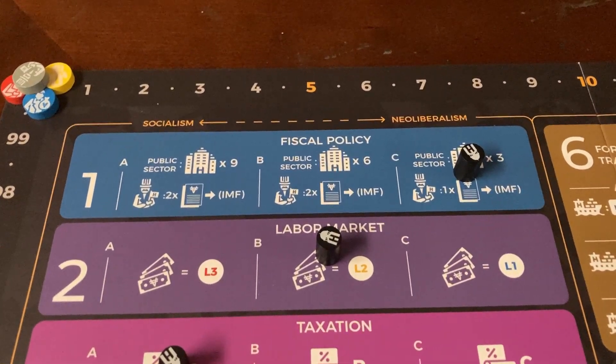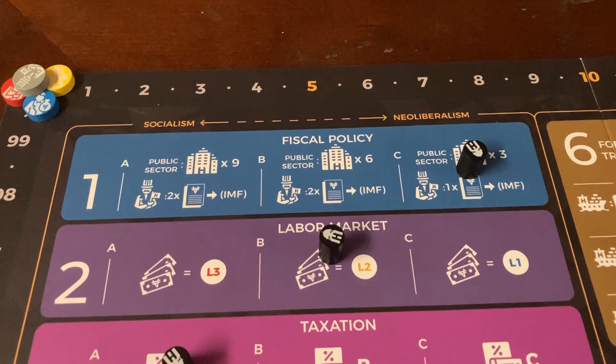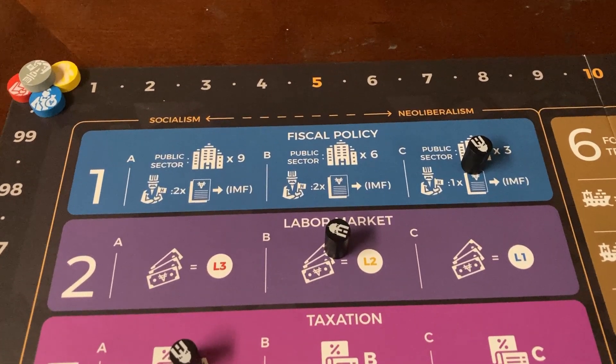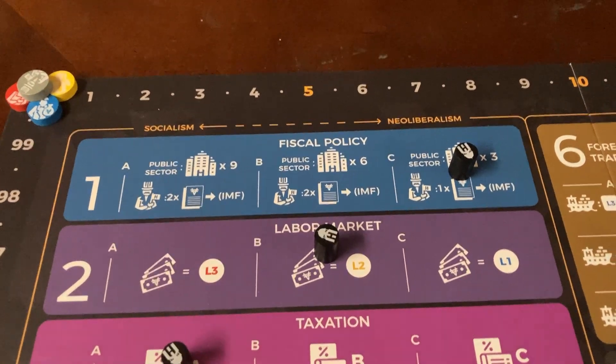The first policy is Fiscal Policy, and this deals with how the government goes about spending money and particularly how much they can take out in loans. Let's look at each part of this.